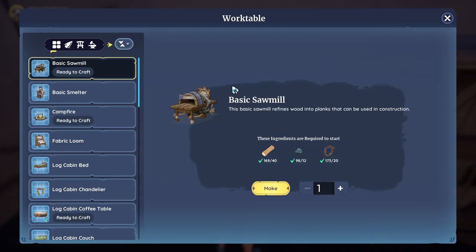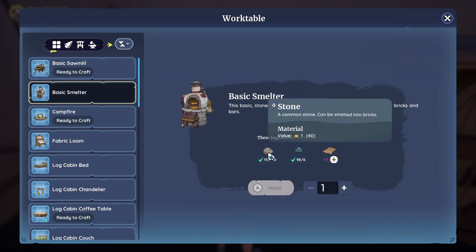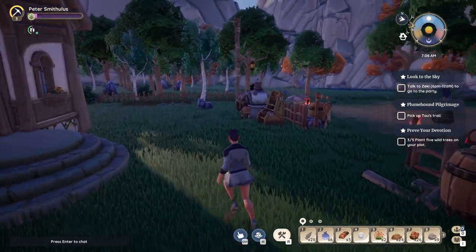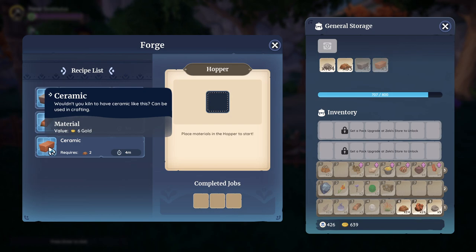Once we have the recipe, we can go to the work table and craft the basic smelter. We need 40 stones, 6 flints, and 3 Serenite Heights. Once we have that, we place it in our housing plot and then we can get the ceramic over here.